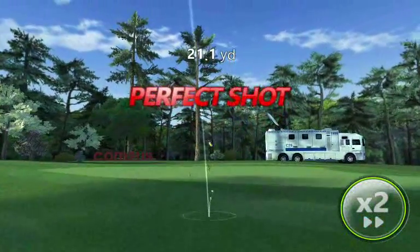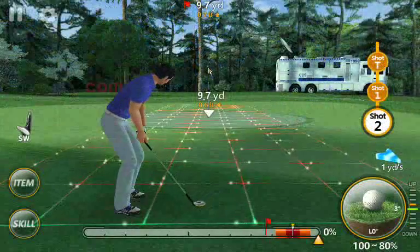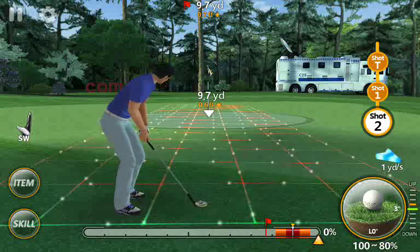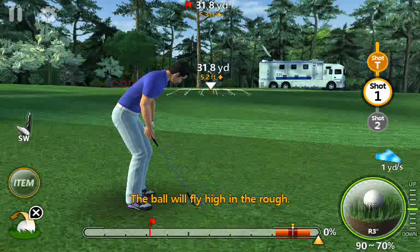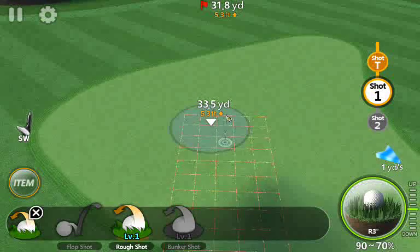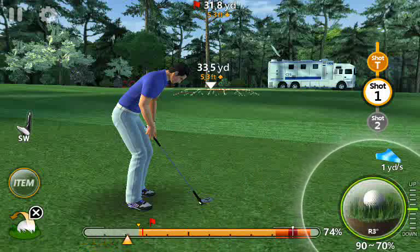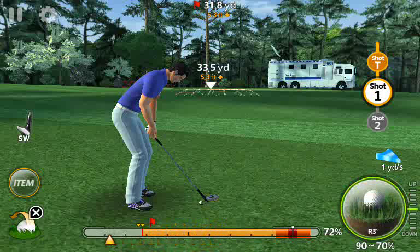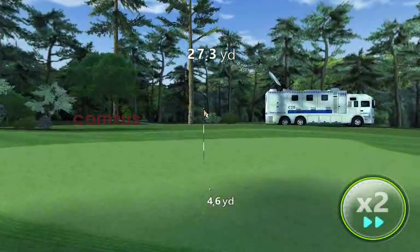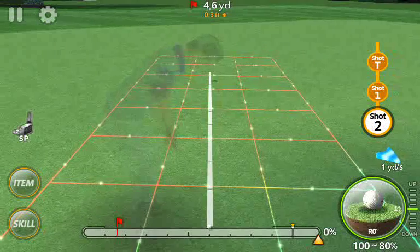So I'll play exactly the same shot with and without the rough shot skill. Without rough shot selected, despite looking like it should have gone past the hole on the power bar, it's come out well short and hasn't even hit the green. Now with rough shot selected, playing the same shot — it's still a bit short but it's comfortably on the green. So you want to be selecting rough shot when you're around and about the green.